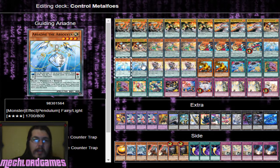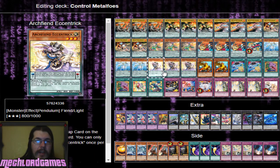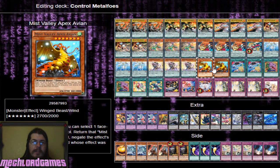Three Arch Fiend Eccentric, really good for getting rid of any monsters or back row - whatever your opponent has that's problematic. Really good, just an insanely strong card. Two copies of Apex Avian - players were actually replacing the Kirins in the deck with Avian. Avian can negate any card or effect, which is really really strong, and it's recyclable, level seven, 2700 attack. Just a really good card.